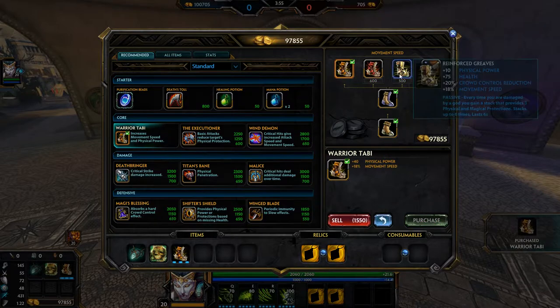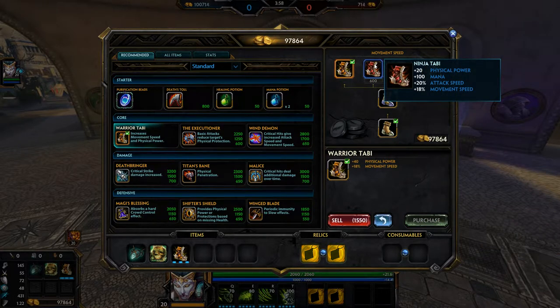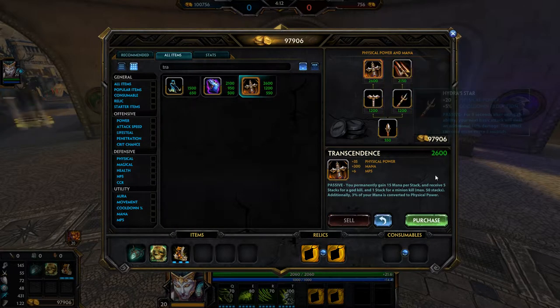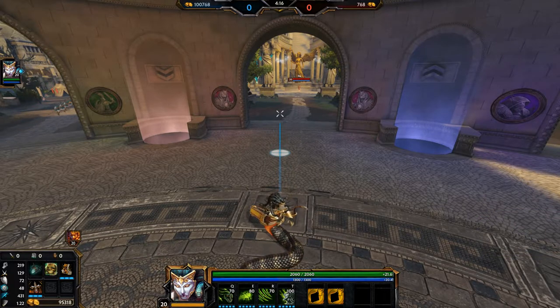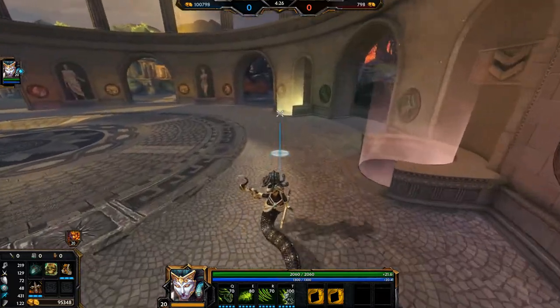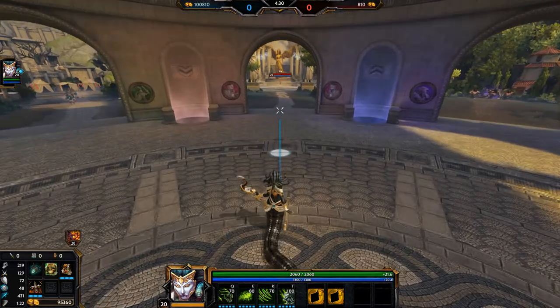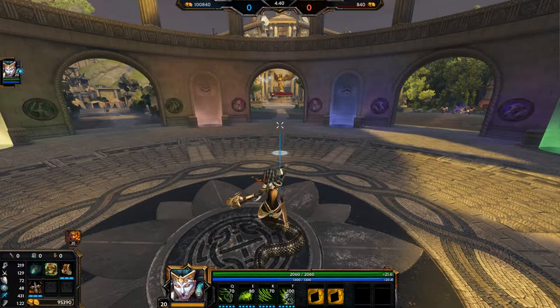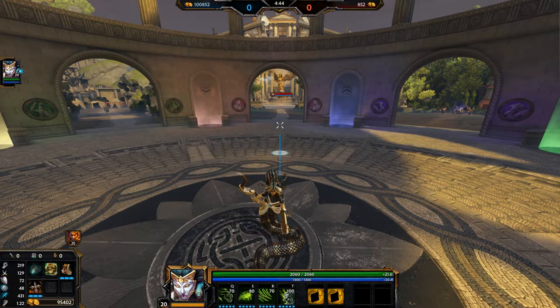The next item you build after Bumba's is Warrior Tabi. You can make the argument of going Ninja Tabi for the extra attack speed and mana — I understand that — but I usually build Ninja Tabi in the second build I'll be showing you guys. So Warrior Tabi mainly for the power. After Warrior Tabi, Transcendence. Like I said earlier, Medusa is a very mana-hungry god, and Transcendence allows her to keep up with her mana and provides a lot of really decent power. In both builds, you will be building Transcendence, unless there's a very situational case where you build Gauntlet instead — I'll talk about that later.